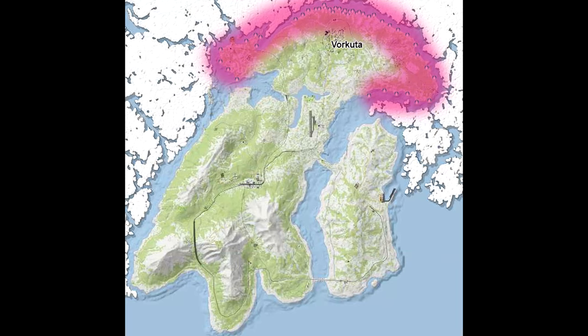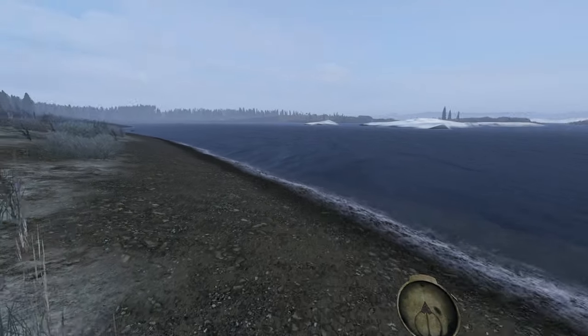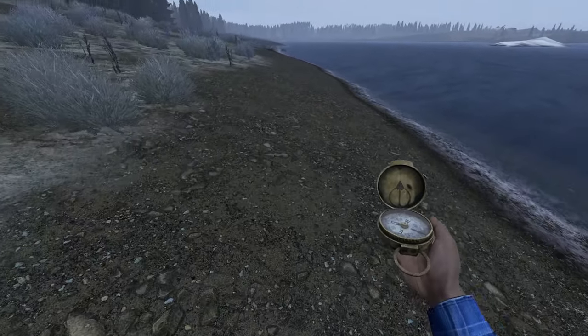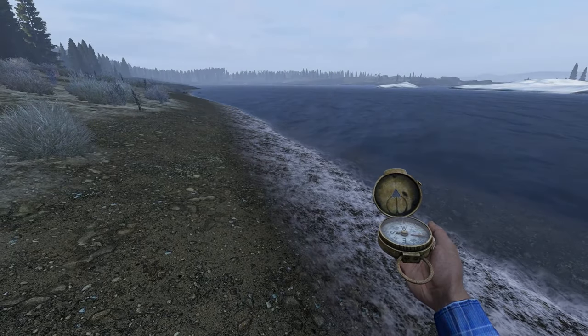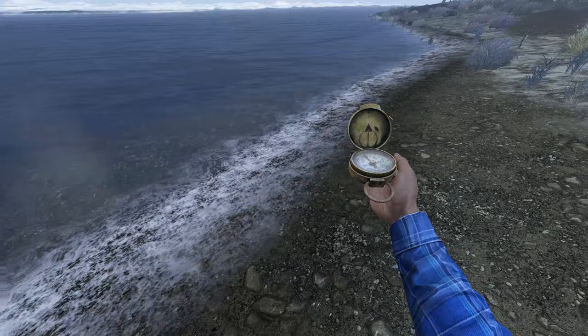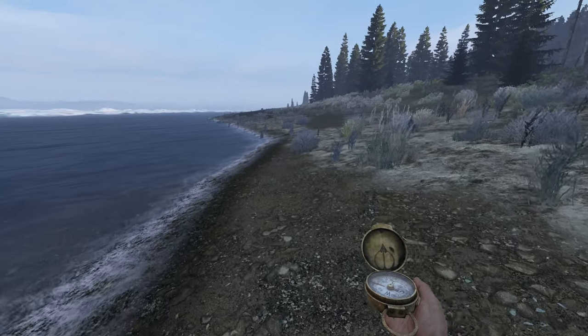And lastly, on the map Namalsk — which is only for PC players currently — you'll spawn up north on the coast. For 90% of the spawns, if you're running along the coast with the water on your right, this will take you west. Running along the coast with the water on your left, that will take you east.